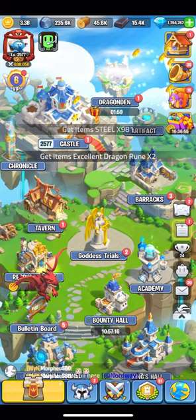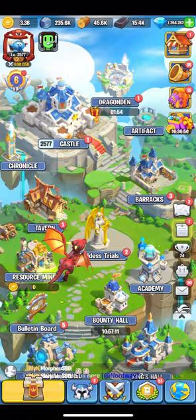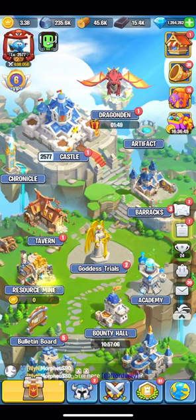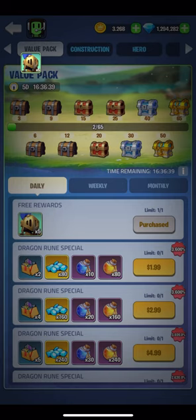Every time I'm on the homepage I'll collect the dragon's gift at the top right for free rare dragon ruins. I'll then jump over and collect my VIP chest for more resources each day. Next up I'll claim my free reward in the value pack event — make sure this is done daily so you can get the 6-point reward at the end of each week for free.